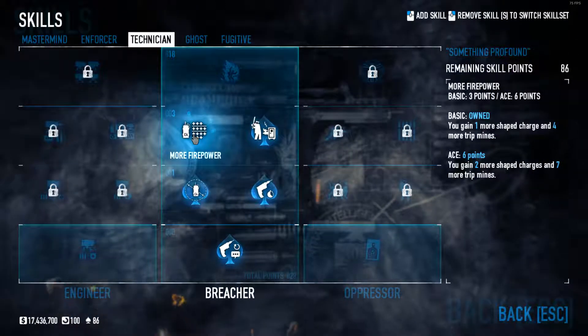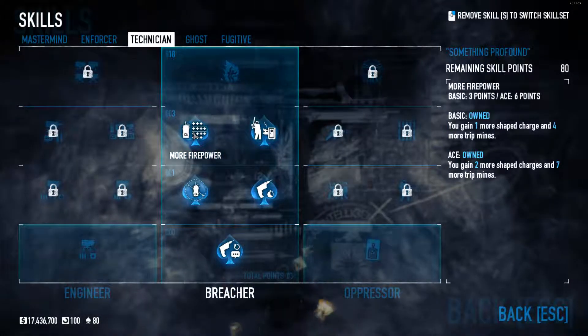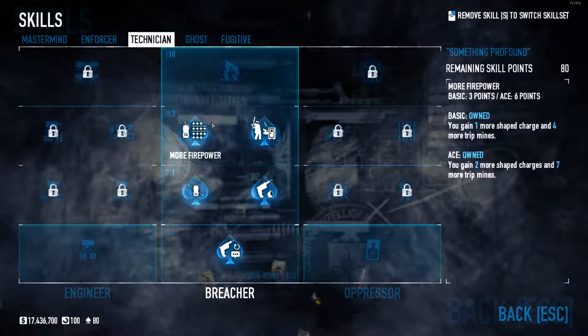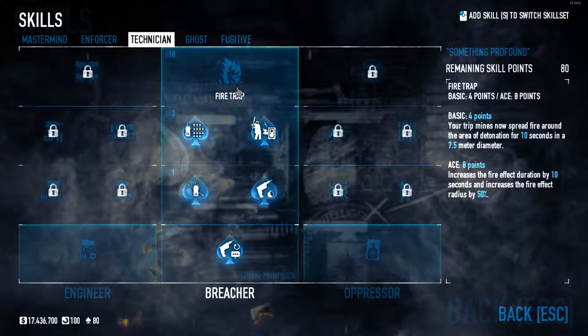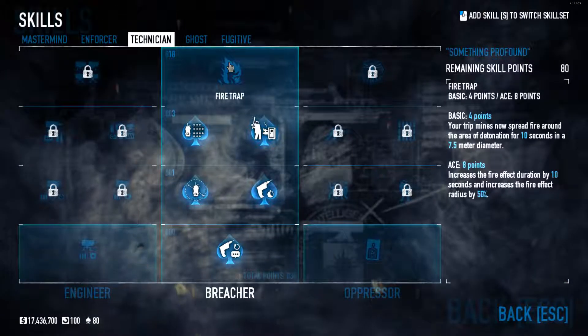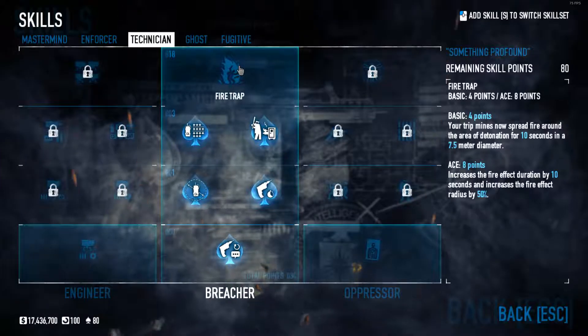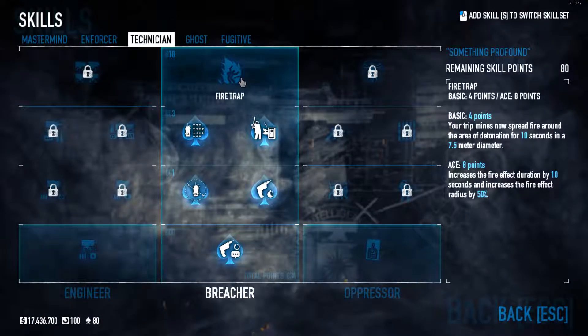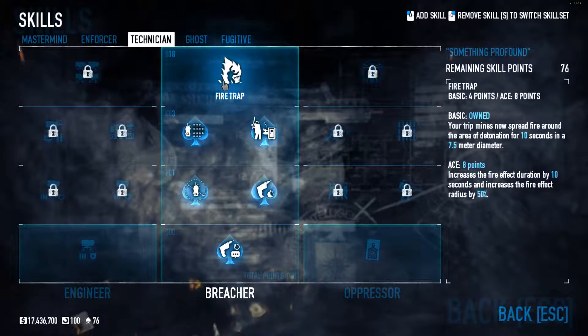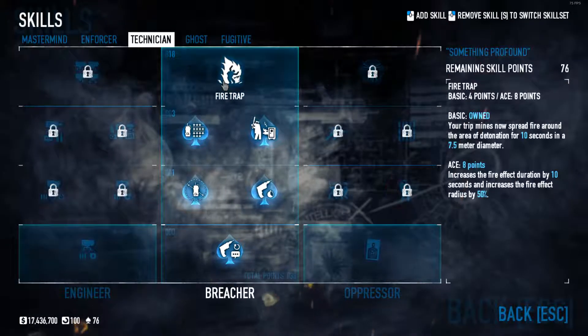Then we have more firepower, which basically gives you more shape charges and more tripmines, so that one's always nice. And then for the last one, the top skill is fire trap — your tripmines now spread fire around the area of detonation for 10 seconds in a 7.5 meter diameter, which kind of feels like the molotov in my opinion.